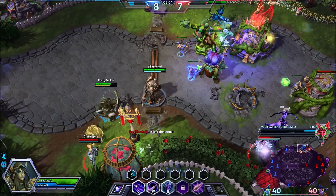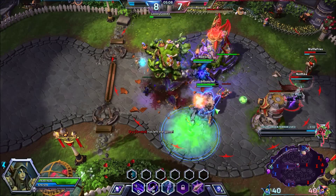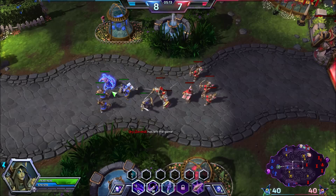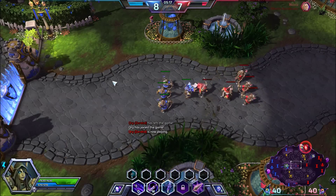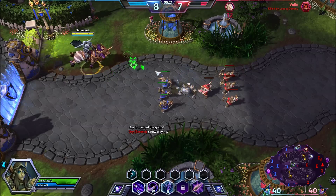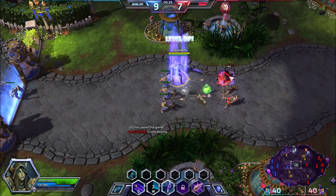The Garden Terror has three abilities. The W is a potted plant you throw on the ground that will lock down buildings and structures - they can't tap the well, things like that. The E for the Garden Terror is actually a movement speed booster. My brain may not be all here today, I apologize for that.